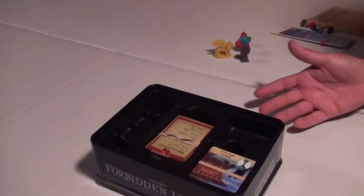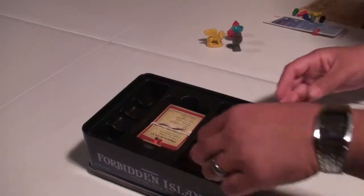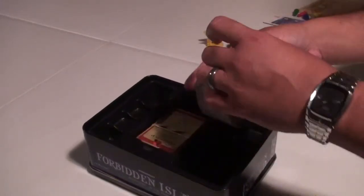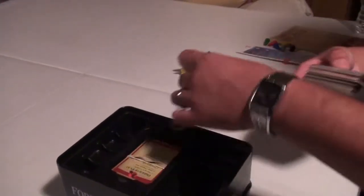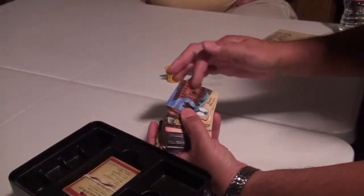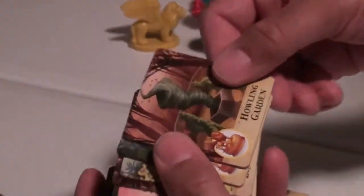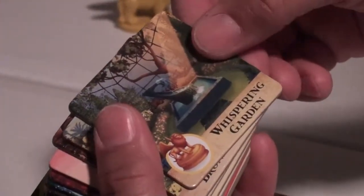The name of the game is to collect the artifacts — you're going onto this island to collect them. These tiles represent the island, and there are different places: the Tidal Palace, the Howling Garden, the Whispering Garden, the Bronze Gate, and a whole mess of others.